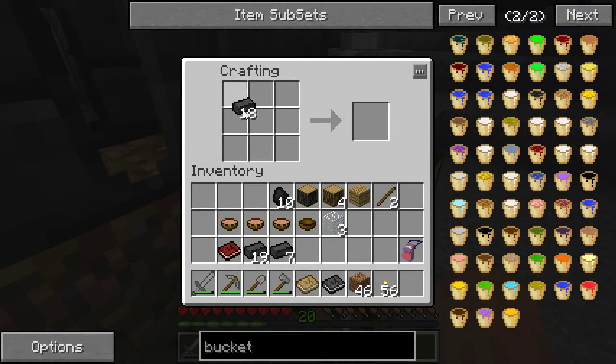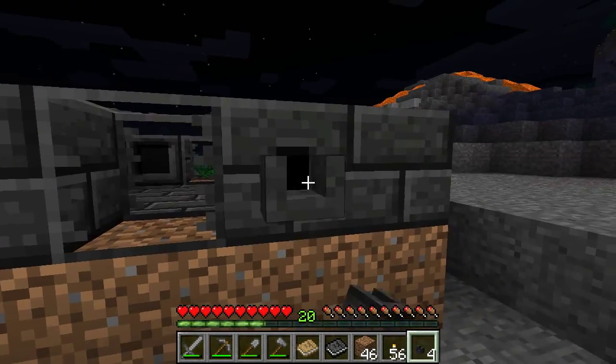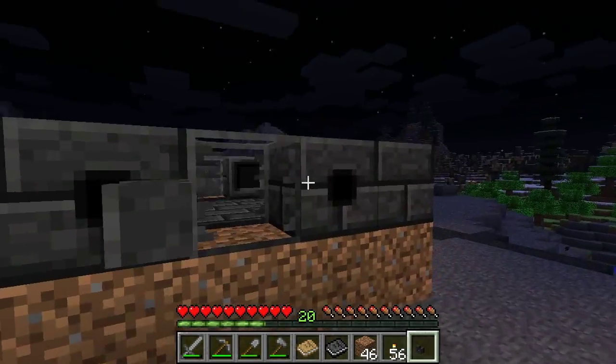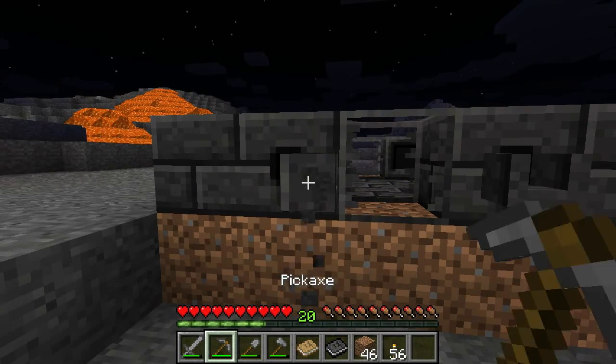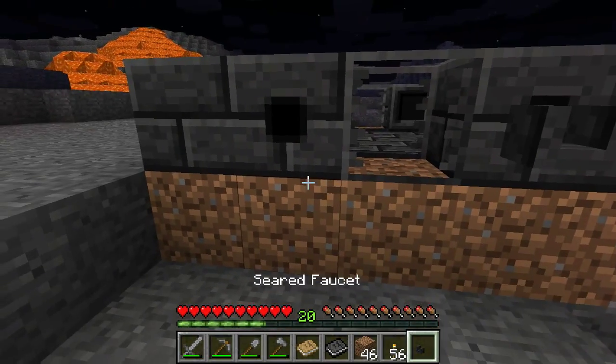Instead of derping around, let's just do stuff that we know can work. Six seared faucets for these drains. Can I place it? Yeah. Two more — got that one wrong, but that's okay. So this is just going to be our starter smeltery. We can update it later as we need.